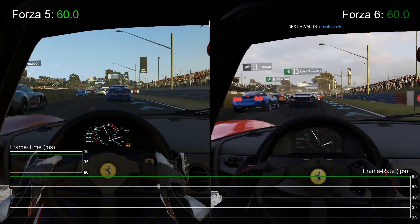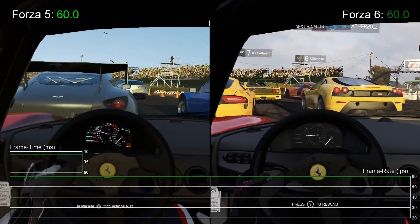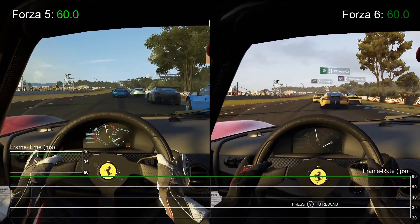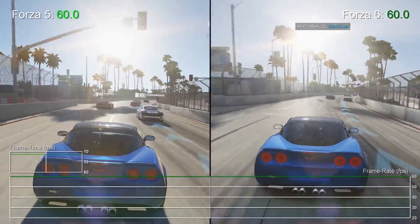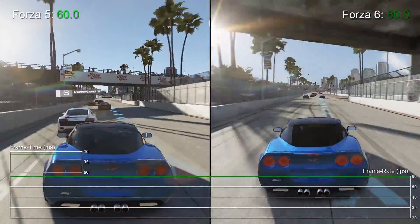Overall, the bottom line is this: Turn 10 has some of the best rendering tech in the industry, and these guys have now had two more years to learn about the Xbox One hardware. Forza 6 looks better overall, has more features, and the frame rate is even more solid. In short, from a technological and indeed gameplay perspective, the series continues to impress.